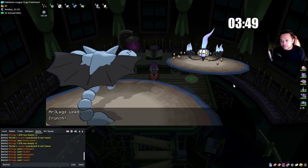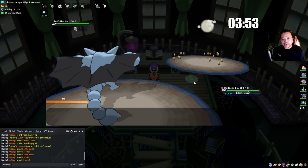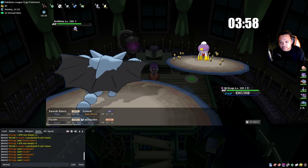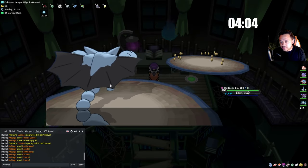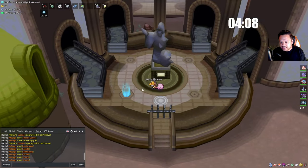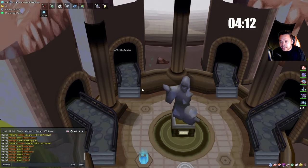Those we can't touch with just Earthquake and Facade. Right here I can use Crunch — it doesn't matter if he has Flame Body because we're already poisoned. And now you already see a pretty clean sweep. The only thing that really threatens Gliscor from physical attackers is Ice Punch or Ice Fang.